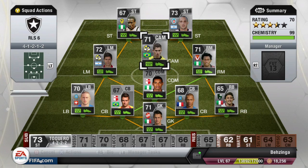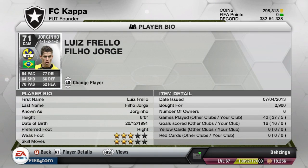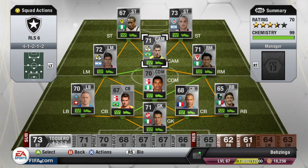Moving on to the center attacking mid, we have Jorginio — when I saw that name I thought he'd be absolutely amazing. His standout stats are 84 pace, 70 passing, and 77 dribbling. He doesn't have four star skills or four star weak foot, and didn't manage to score any goals in my online games, but was a great supplier for the strikers up front and a solid player at CAM.